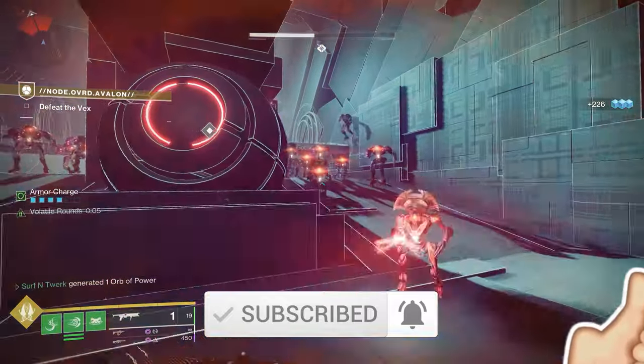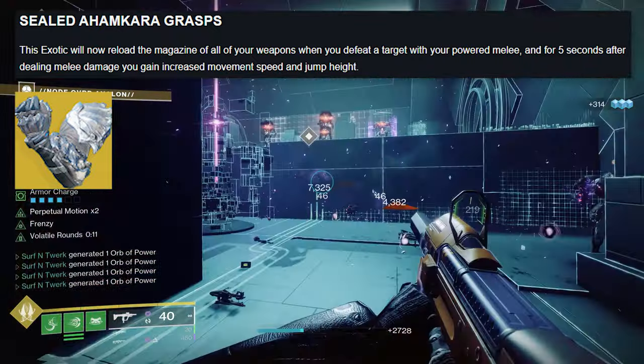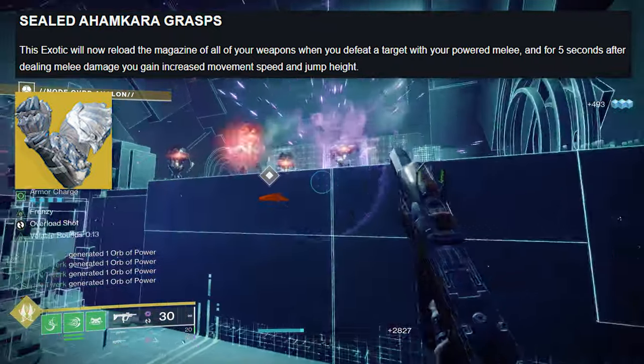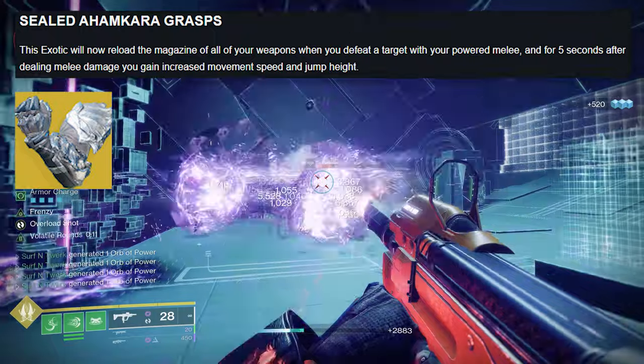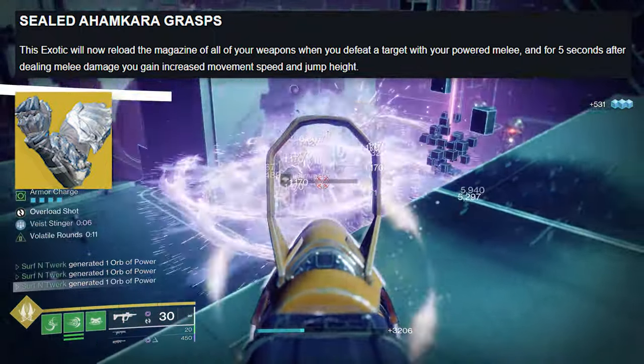I'm super excited. First, we're starting off with the Hunters. Sealed Ahamkara's Grasp: this exotic will reload the magazines of all your weapons when you defeat a target with your powered melee, and for five seconds after dealing melee damage, you gain increased movement speed and jump height.